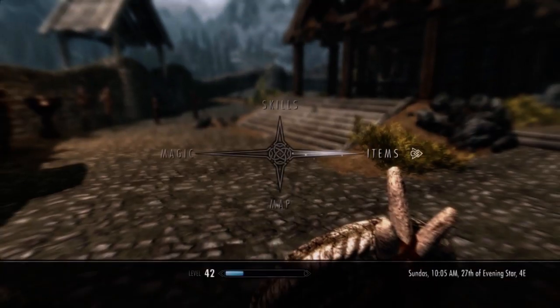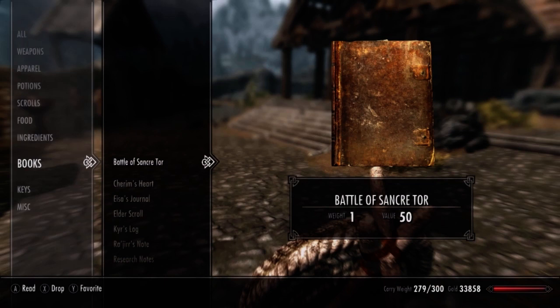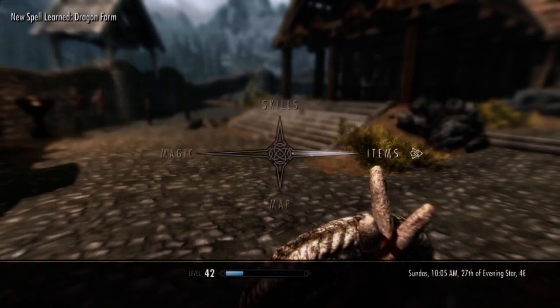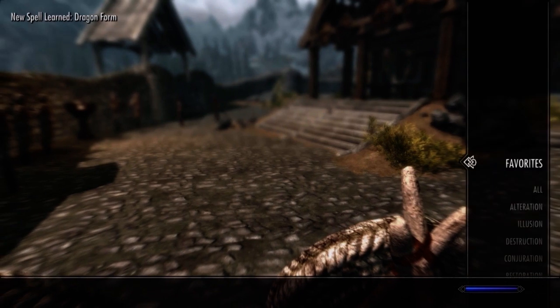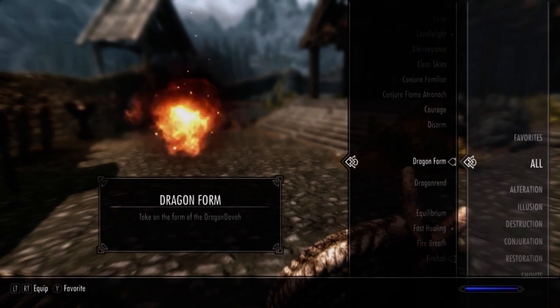We're going to give it a go. Let's go ahead and get our spellbook out. Spell Tome Dragon Man — sounds like a superhero. Let's go down until we find Dragon Form. There it is.